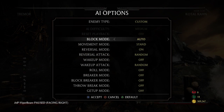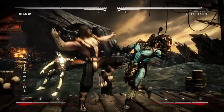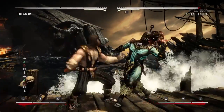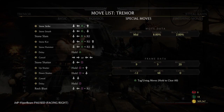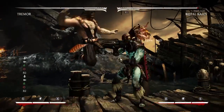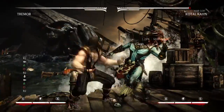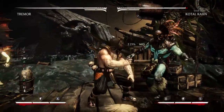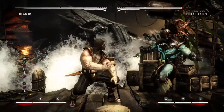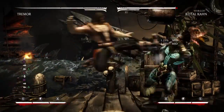Back two-four is a string I like because it gives a lot of pushback on block. I don't use it as often because it's not as safe as I'd like for a move like that. You can kind of jail with forward one or get a down one after it, but nothing after that move is guaranteed, so always be wary.